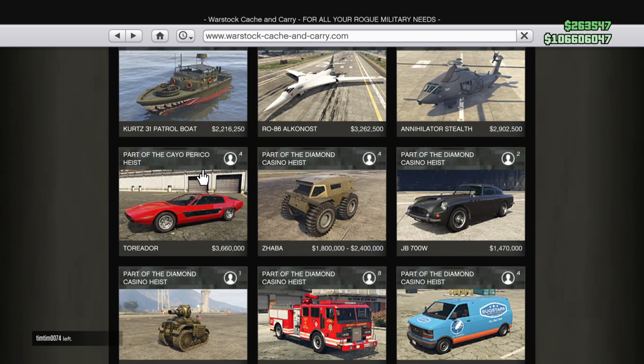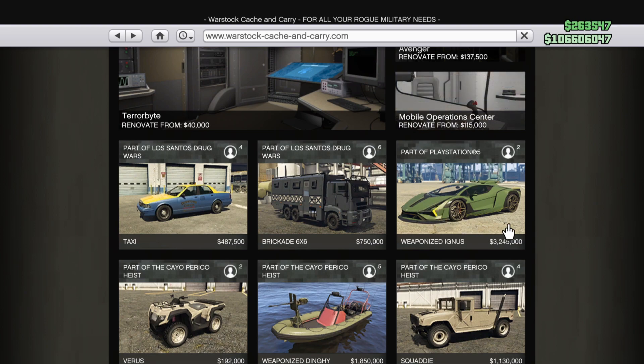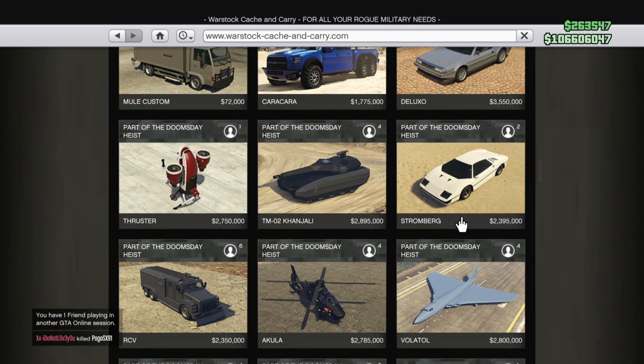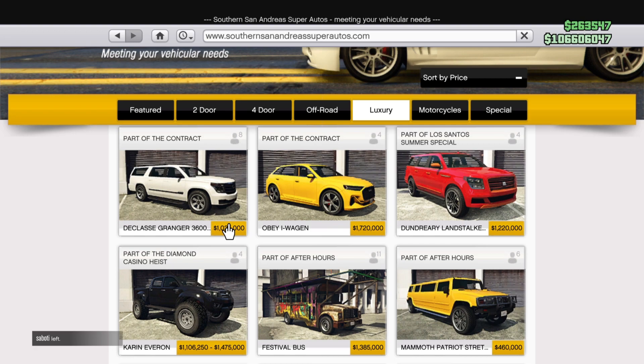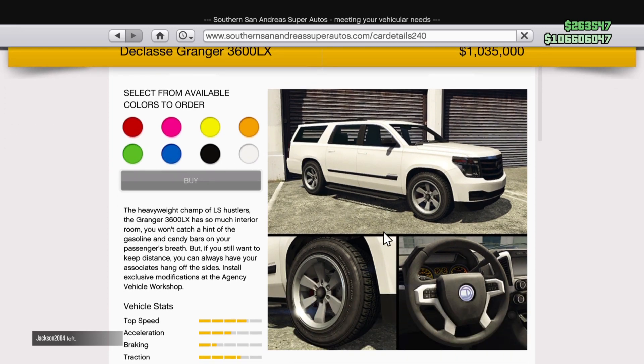The Toreador will increase from 3.6 to 4.2 million — a small increase. The Weaponized Ignis, only available on next gen, will go from 3.2 to 4.5 million — a pretty big increase. The RM10 Bombushka will decrease from 5.9 to 4.7 million. The Stromberg drops from 3.1 to 2.5 million. The Champion will increase from 2.99 to 3.7 million, probably because it has Imani Tech. And the Granger 3600 LX will increase from 1.3 million to 2 million, which I don't really understand.